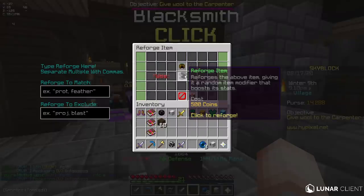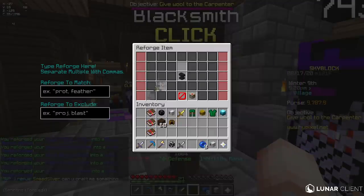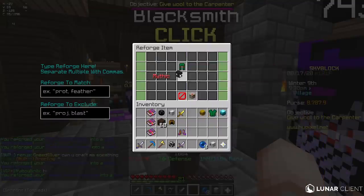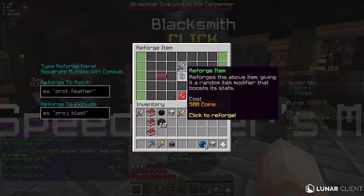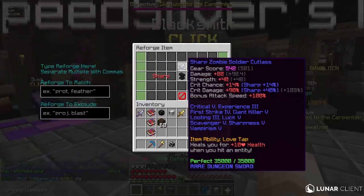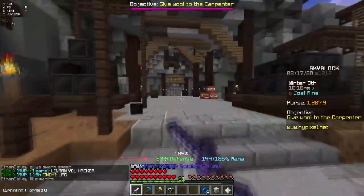I'm also gonna reforge my armor. Pure is the one I want because it gives crit chance and crit damage, so I'll reforge until I get pure on everything. I also wanna reforge the sword - come on, give me sharp. Yes! My crit damage is plus 90%, my crit chance is plus 14. My crit chance right now is 72%, and I don't even have any talismans - that's actually insane.